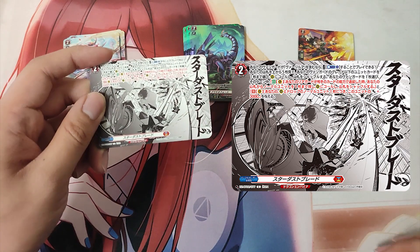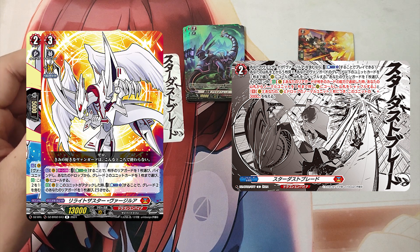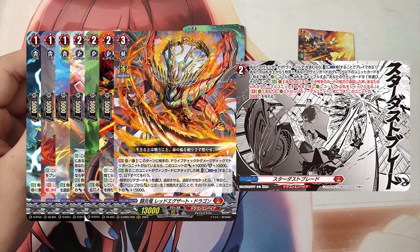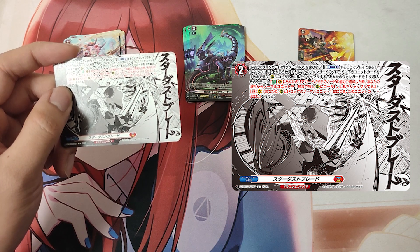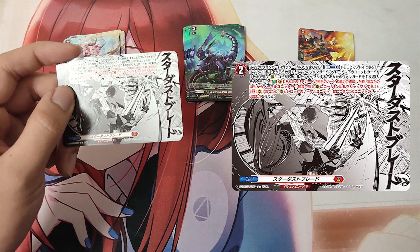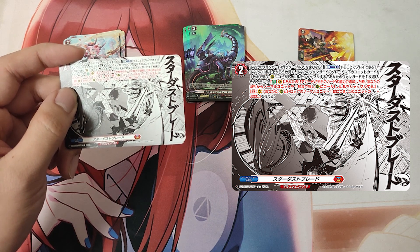The Grade 2 Normal Order, Stardust Blade. Skill: Play this with a cost of Counter Blast 1, if you have a Vanguard with Virgila in its card name. If the cost is paid, look at the top 5 cards of your deck, choose up to 1 unit card with grade less than or equal to your Vanguard from among them, call it to rearguard, and shuffle your deck. Choose one of your vanguards and until end of turn it gets: Auto as a Vanguard — when your rearguard is retired by the ability of your opponent's card, search your deck for up to 1 normal unit, call it to rearguard circle, and shuffle your deck. And Continuous as a Vanguard — this unit gets +3000 power for each normal unit on your rearguard circle and drop zone.